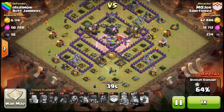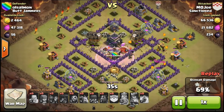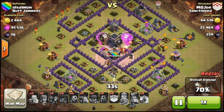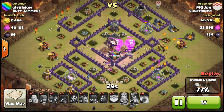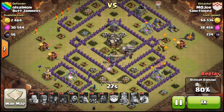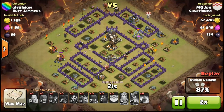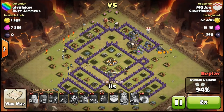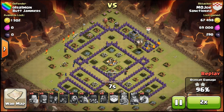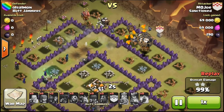My balloons are getting accelerated into these X-Bows, one lava hound is actually still alive. My balloons are just wrecking — I have a lot left, probably at least 12 or so. These guys are going to one-shot the town hall, finish up the dark elixir storage, and basically just wrap up the raid from there because all the defenses are down.